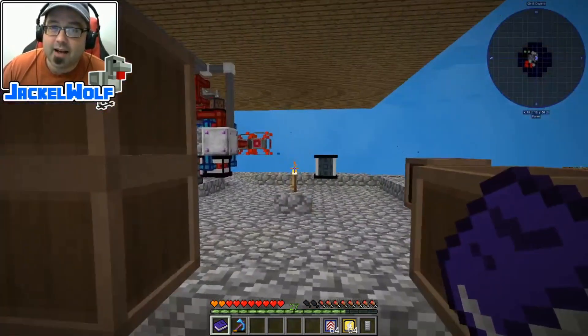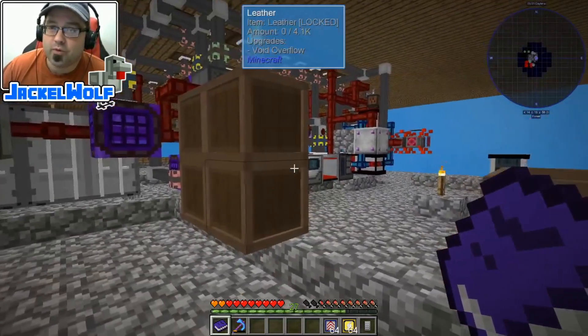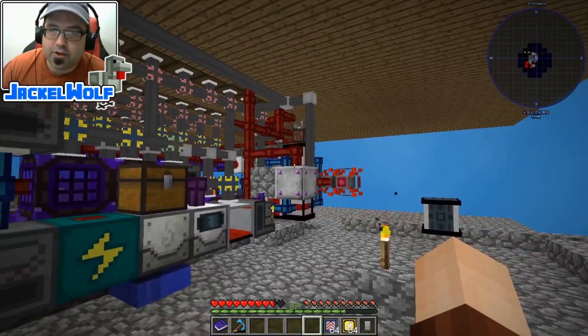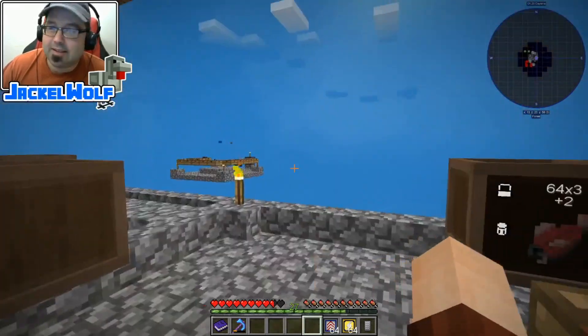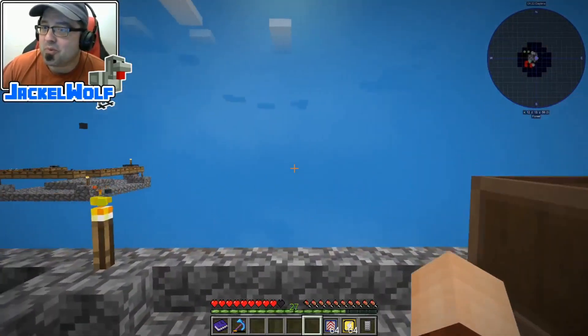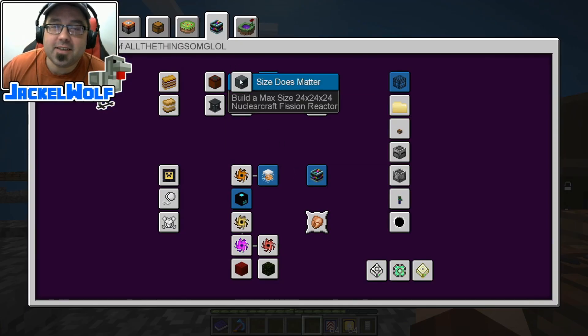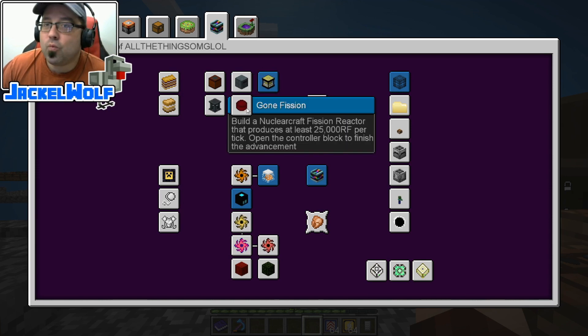I think it's high time that we go and upgrade our power situation from our upgradeable geothermal generator to something a little bit more large. What we've got here is the 'Size Does Matter' advancement, which is to build a max size 24 by 24 by 24 NuclearCraft fission reactor. And while we're at it, we're going to go for 'Gone Fission,' which is to build a NuclearCraft fission reactor that produces at least 25,000 RF per tick.